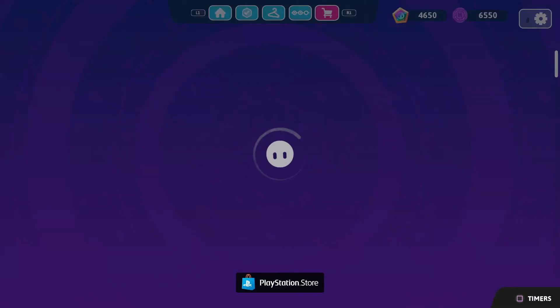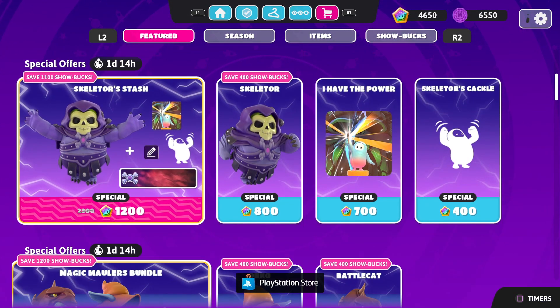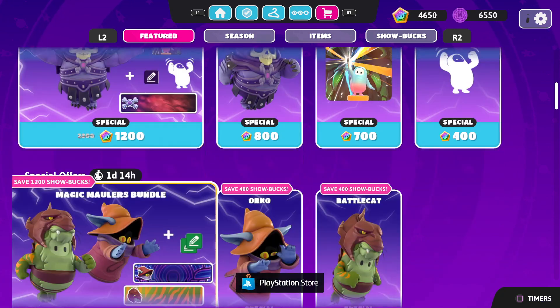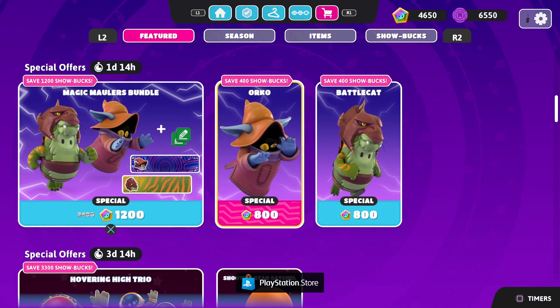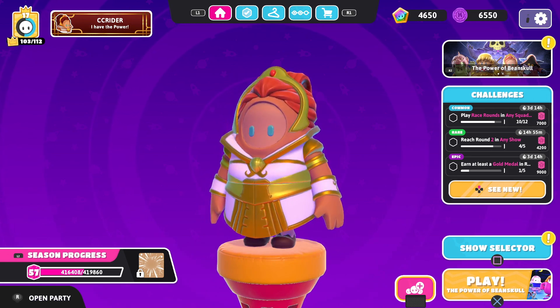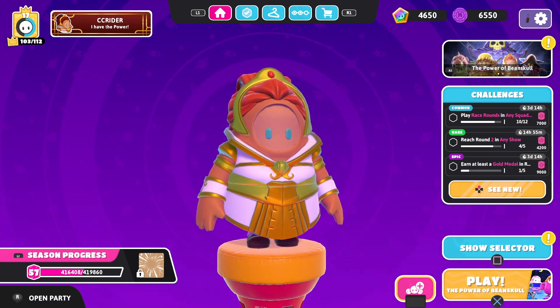Some fantastic progress in today's episode as we checked out the first He-Man bundle — the Masters of the Blunderdome. There are two more left to go: Skeletor's Stash with Skeletor, Eye of the Power victory dance and Skeletor's Cackle, and then of course the Magic Molar's bundle with Orko and Battle Cat. Really looking forward to all that. That's going to wrap it up for today's episode of Fall Guys Ultimate Knockout. Thank you guys so much for watching — I'll see you next time. Bye-bye.